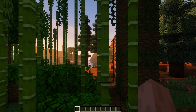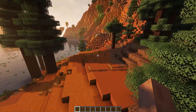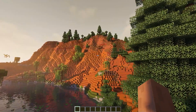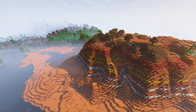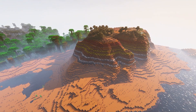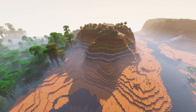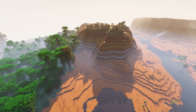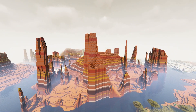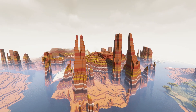Seed twenty-one — we spawned in the middle of a jungle with spruce trees right next to us. We have the Bryce Canyon and Yellowstone — truly magnificent biomes. We also found some disco mountains, which are pretty rare to stumble upon, sitting right next to spawn. A little bit further away we have more of these rare biomes popping up. If you like deserts and disco mountains this seed is probably something for you.